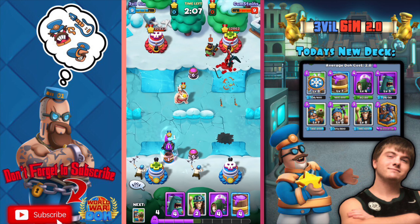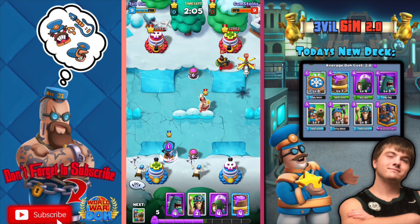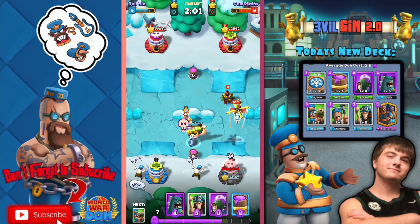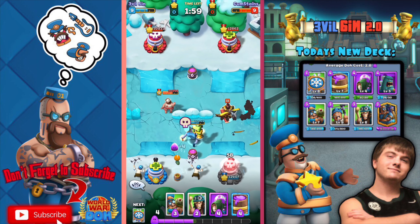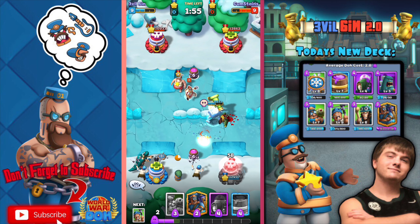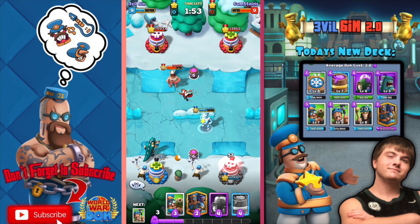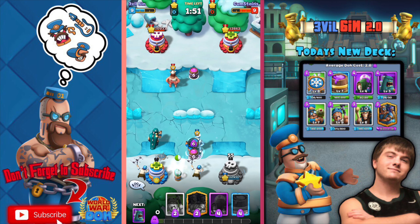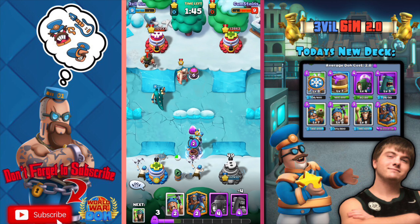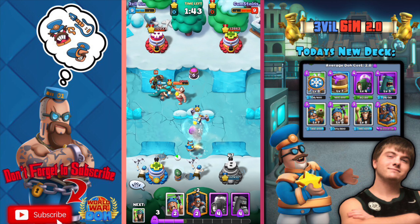He has a level 11 Mr. Boom. Mr. Boom is really good, definitely worth it. But I feel like he should be decreased in dough cost — maybe four dough cost would make him even better, because five dough cost is a little too much. That's why I like using Rex — Rex is four dough cost and I think that's perfect.